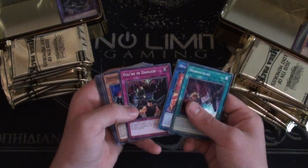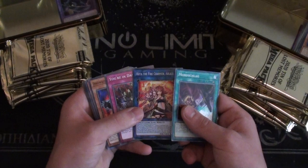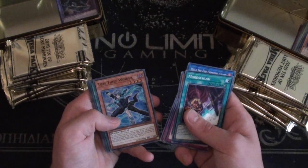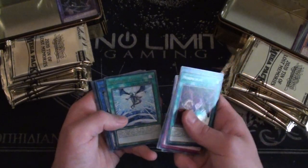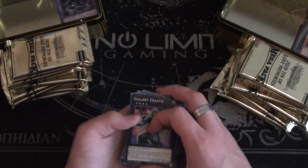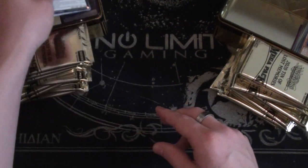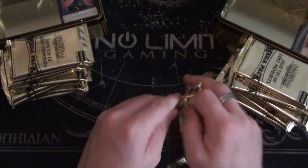Heat of the Firecharm Blaze as a common — I thought they would give it a prismatic secret rare since it had a super printing in OTS and a rare print. I thought they'd bump it up more than that. Unchained Soul of Anguish, Time Thief Winder — that does look good as a super — Successor Soul, Infinite Impermanence, Goliath, and a Gallant Granite — really nice. I actually needed that for Adamancipator so I'll gladly take that.